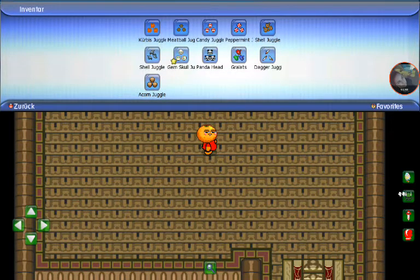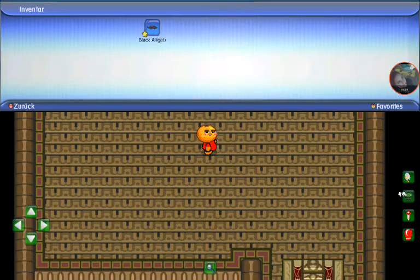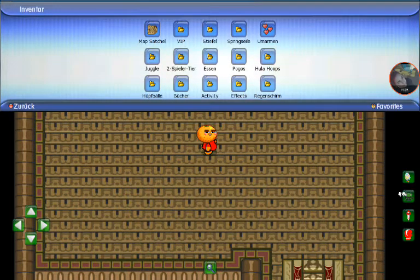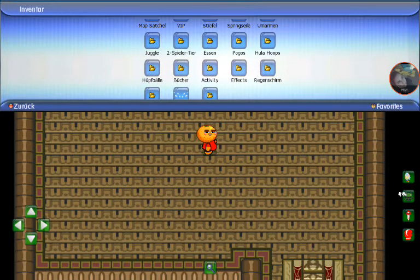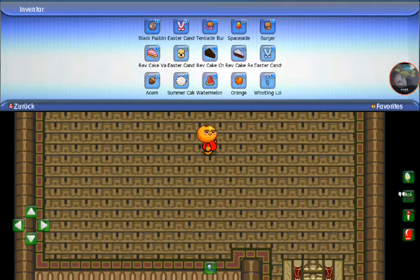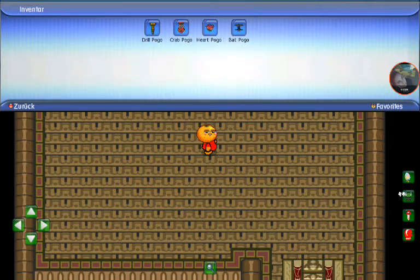Actually, the pumpkin one was my first juggle ever. And I only have two player mounts so far. Then we have food — I collect food. We have a lot of food, and orange, and we have pogos.